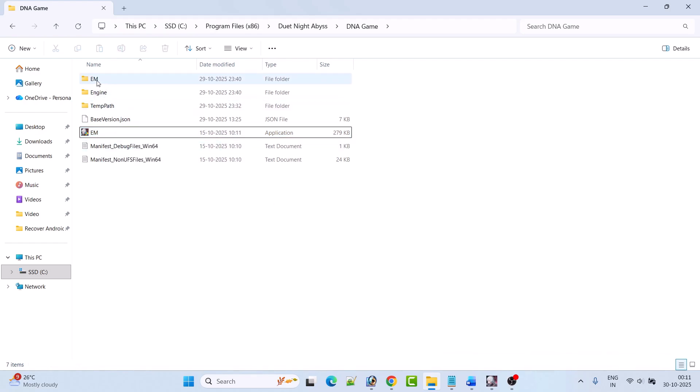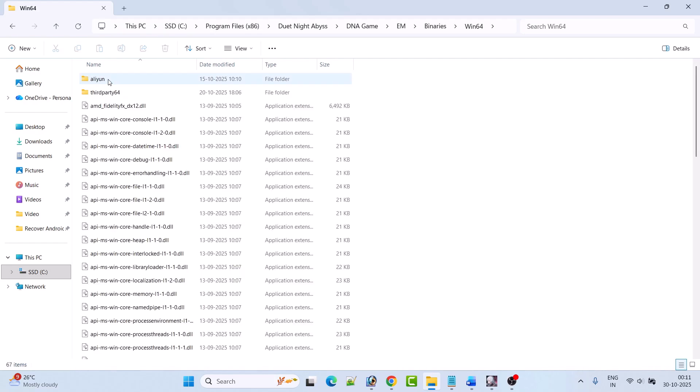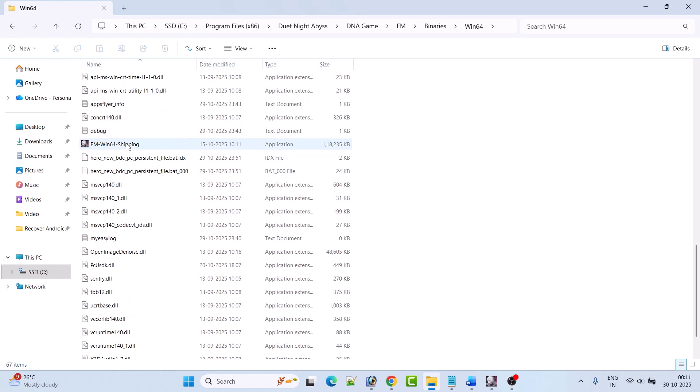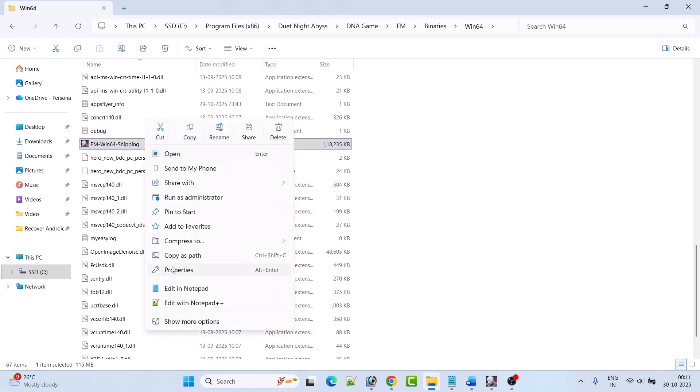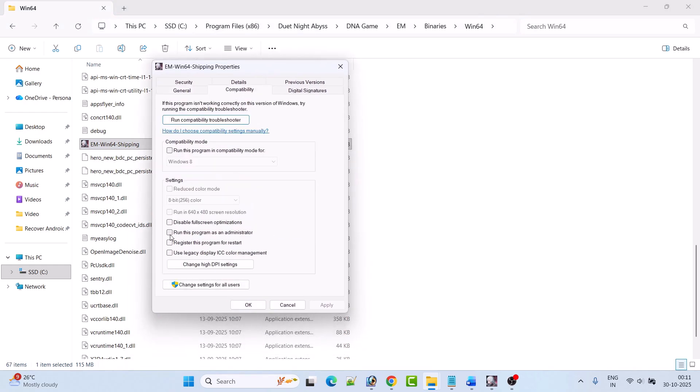If that doesn't work, open the EM folder, open the Binaries folder, open the Win64 folder, scroll down, and right-click on the EMWin64Shipping exe file. Select Properties, go to the Compatibility tab, check 'Run this program as an administrator', hit Apply then OK, and then launch the game from the game installation folder and check. This has also solved the issue for many players.